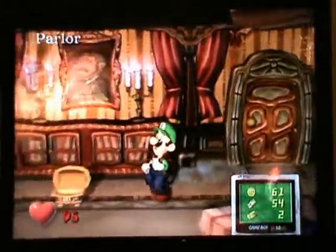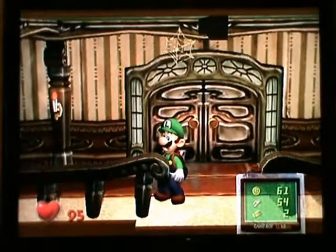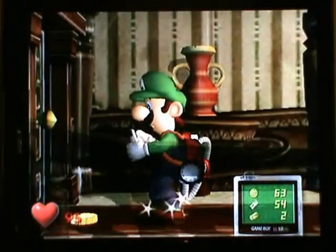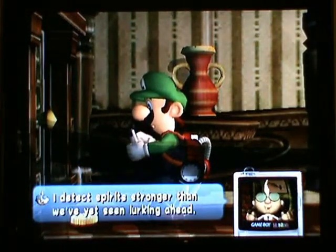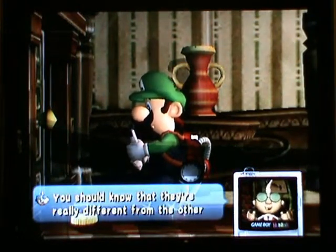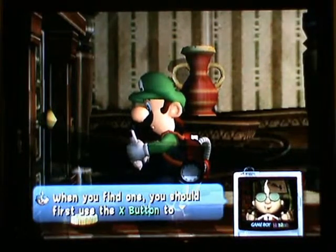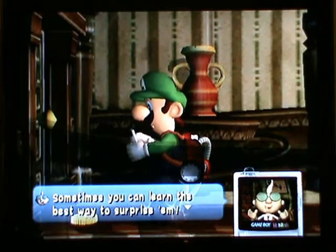We'll just backtrack right now and get back to the second floor. This room over here has some special sorts of ghosts coming up. Professor E. Gadd calls in: 'I detect spirits stronger than we've yet seen. I think it must be some sort of portrait gallery ghosts — they're really different from the other ghosts you've seen so far. They don't show their heart at all. When you find one, use the X button to search its heart for clues. Sometimes you can learn the best way to surprise them.'